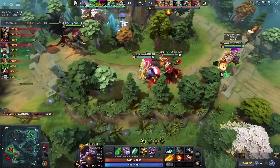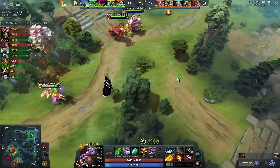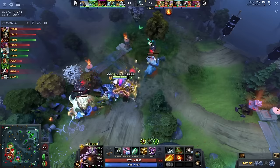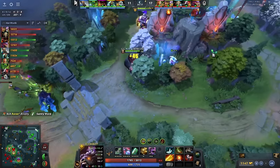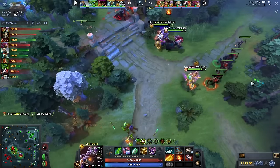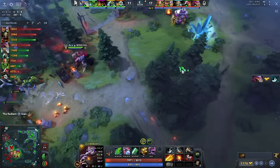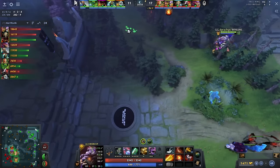They see the Pugna leaving the base. He wants to go to this bot ward, maybe just wants to kill the wave. When Pango shows bot here they have to be careful. They see two heroes in mid now so they're going to feel super safe. Of course, you're going to farm up these camps and ancients. They don't want to leave the area because if the Alc leaves and the enemy smokes — especially when BKB is down — they could lose the fight. They're really trying to avoid that scenario.